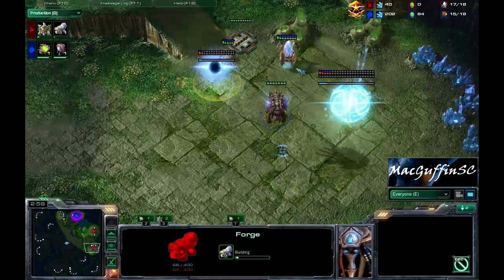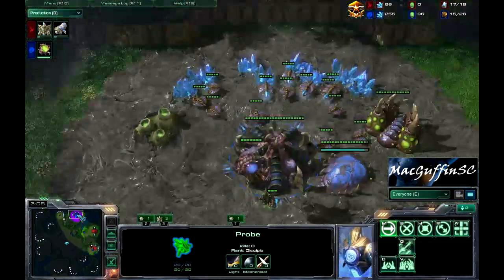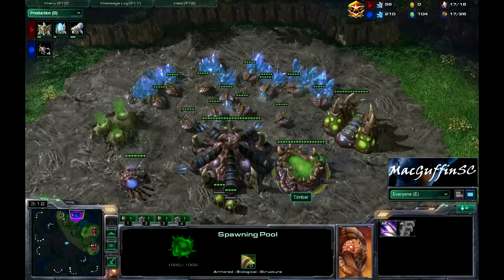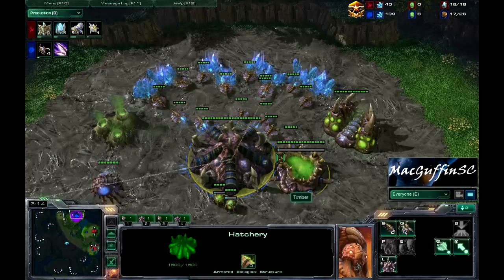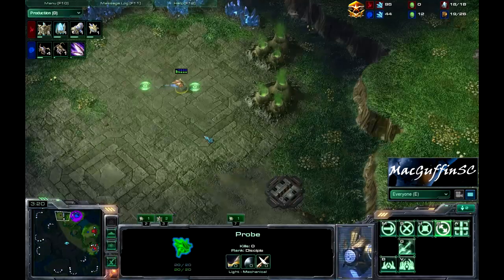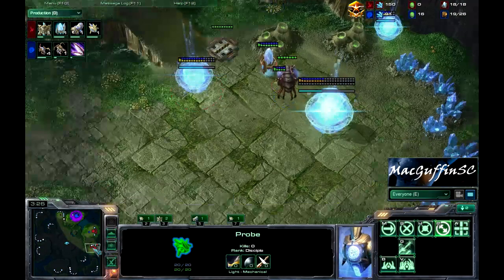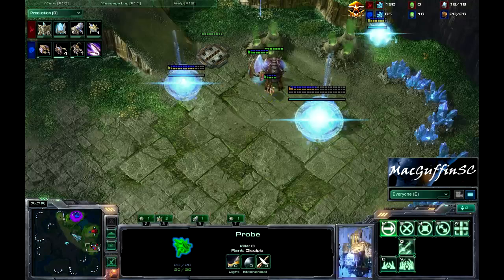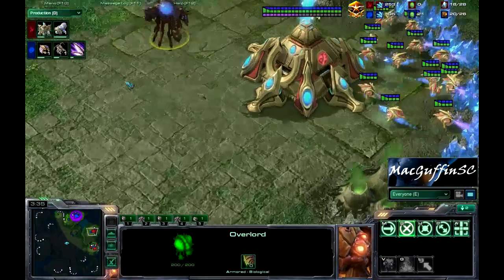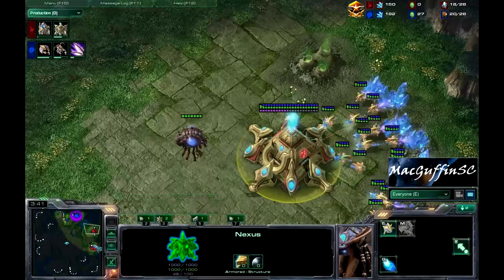That Forge is now down. Paid off for him last game, but we're going to have to see if it does on this one. Leenok's got 100 gas and now he is taking all but one drone off gas, starting Metabolic Boost, and a Queen is now out. Naniwa continuing to harass the hatchery location just to see if he sends any probes down, and Leenok is getting a very obvious Overlord right in the middle of his main to spot anything that happens.